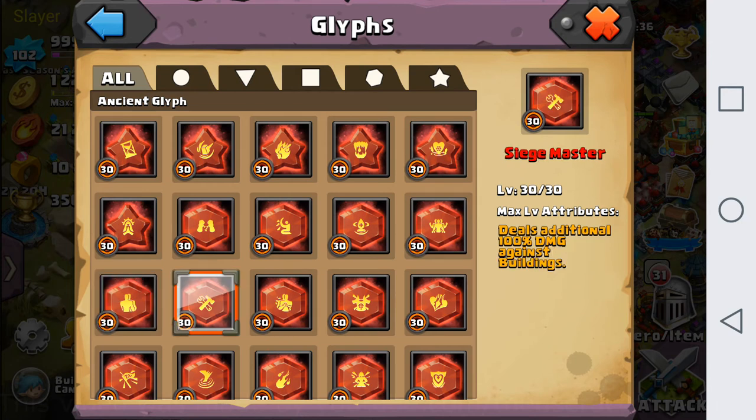This next one is a really, really strong glyph — I think it's tied for third best. It deals an additional 100% damage against buildings, which means it doubles your damage against buildings. The reason this is so good is Guild Clash — it doubles your damage in Guild Clash. Especially if you combo this with an Ironclad aid, it's going to triple your damage in Guild Clash.